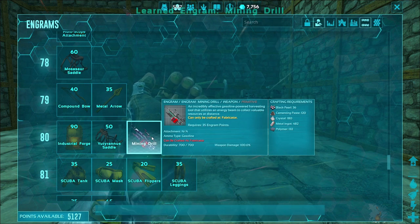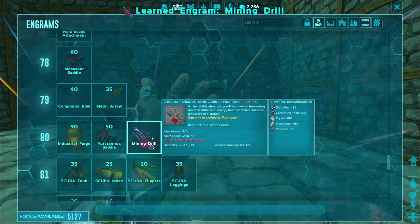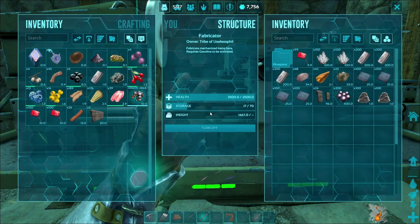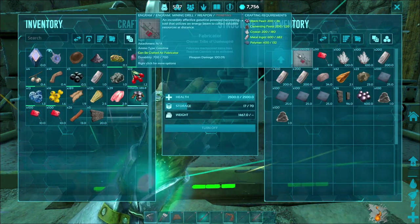The mining drill requires black pearls, cementing paste, crystal, metal ingots, and polymer to manufacture. While these things aren't incredibly hard to get individually, the black pearls are a bit of a pain in the butt. If you can't get a hold of them, my best recommendation is to get them with hexagons.